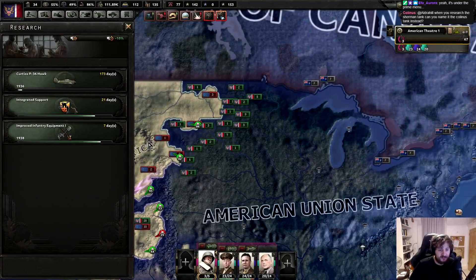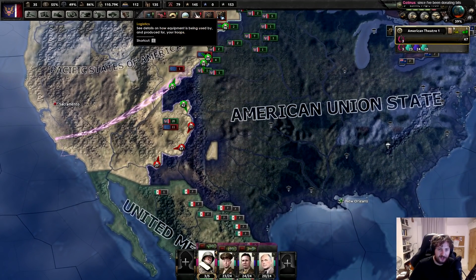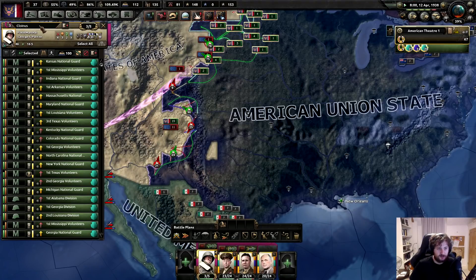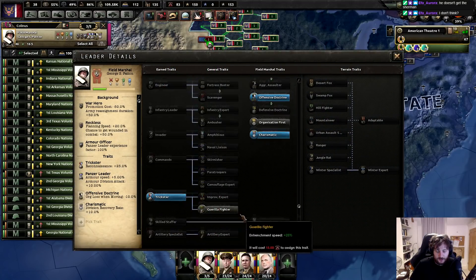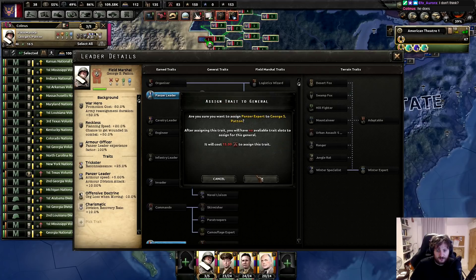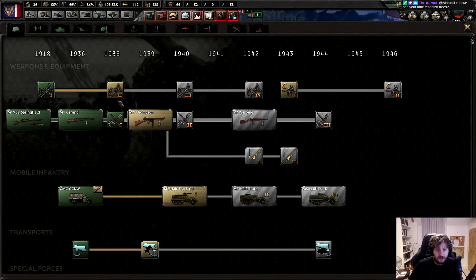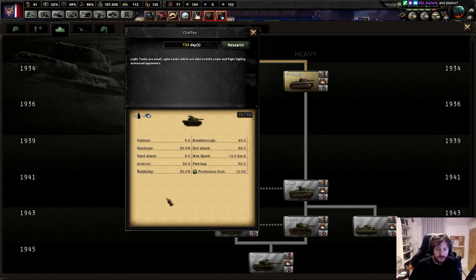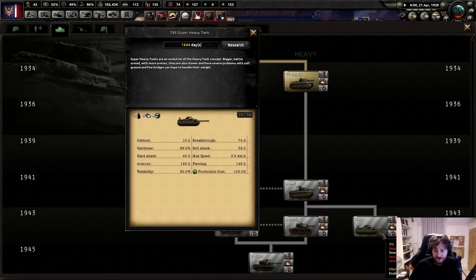When you research the Sherman tank, you name it the Colonist tank instead - sure, buddy, not until 1941, not going to be on this stream. Can we see your tank research trees? Absolutely - so it looks to be pretty standard German-American stuff: the Chaffee, the M3 Lee, the Sherman, the T20. There's a T1 Heavy, the M6A9, the Pershing, the Patton, and the 45s. The T95 is the Super Heavy. Plane-wise: the Hawk, P39, the P40, P51 Mustangs, the Olympians, the Banshees, the P38 Lightnings, the Thunderbolts, the Tigercats.